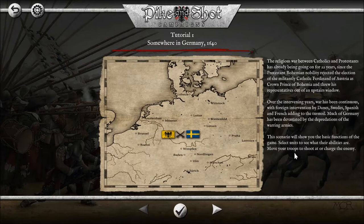Somewhere in Germany, 1640 — a religious war between Catholics and Protestants has already been going on for 22 years since the Protestant Bohemian nobility rejected the election of the militantly Catholic Ferdinand of Austria as Crown Prince of Bohemia and threw his representatives out of an upstairs window. That's a very long sentence. Is that the origin of the word 'defenestrating'?